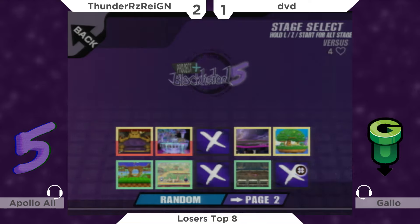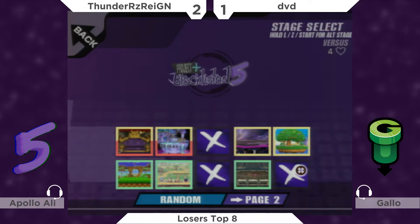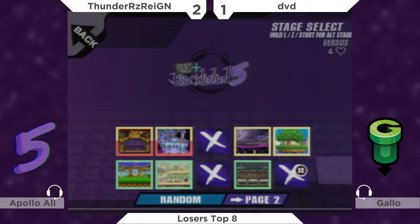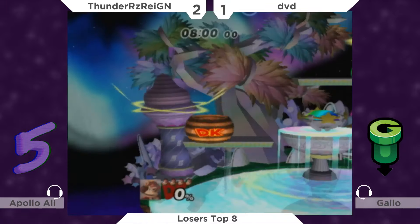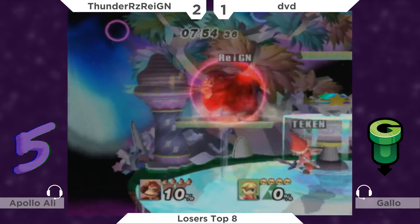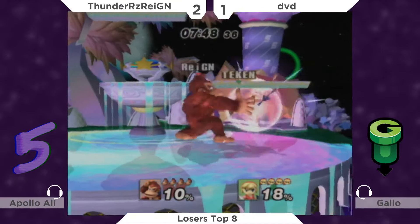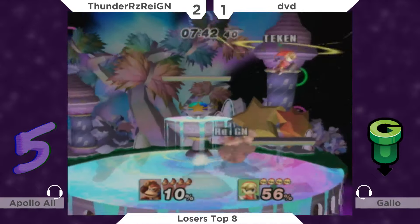There are elements of DK's punish game that are straightforward, but a lot requires knowing where the opponent is going to DI and getting the read so you can kill them earlier before they get out of kill percentage. A big part of that is when he's going for the forward air spike — he knows they're going to DI in, which ends the stock right away instead of a safer option. He tends to go for that aerial spike a lot more at mid-high percentages, like 70-80.